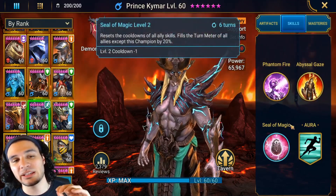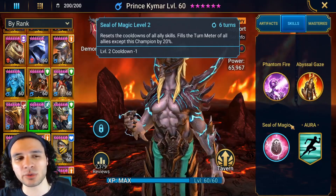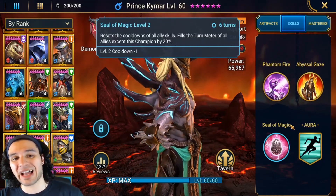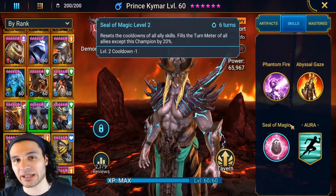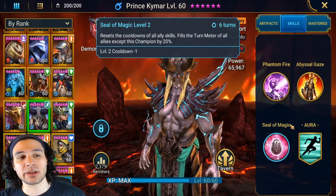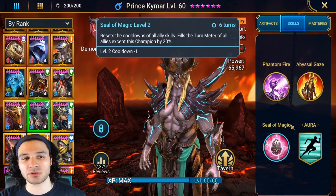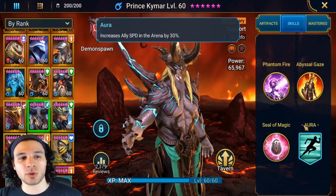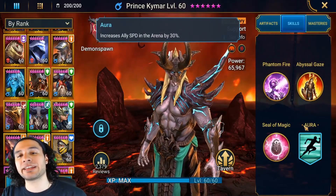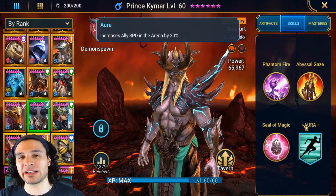Now we have the awesome A3, which is very unique and only a few champions can do this: it resets the cooldowns of all ally skills all the way back to being available, which is huge. It also fills the turn meters of all allies except this champion by 20%. This is a six-turn cooldown. Finally, his aura increases ally speed in the arena by 30%.